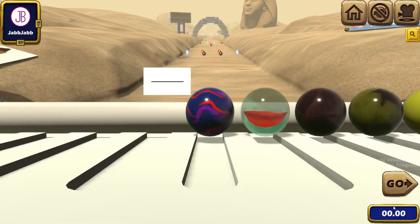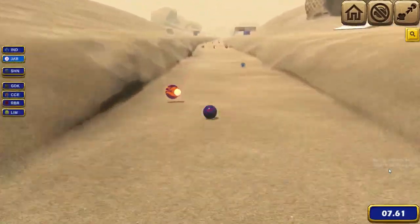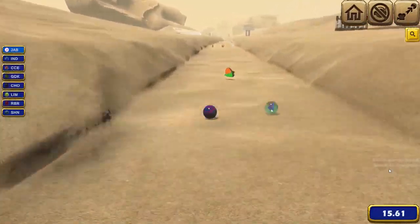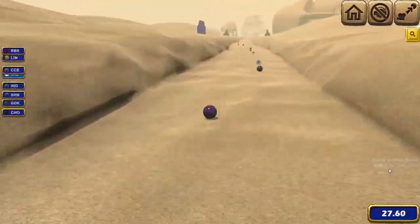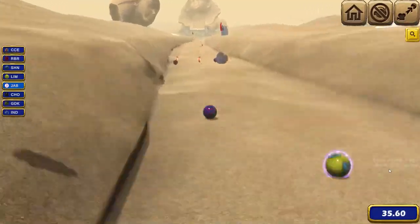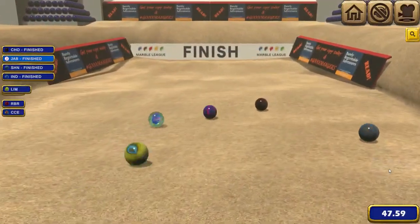Going into our next race, we try for a lightning bolt as the Indigo Stars also get one — making it pretty neutral between us. We both get boosts, then exchange lightning bolts with the Indigo Stars. The Limers lightning bolt us and so do the Raspberry Racers, and everyone gets past us outside the zapping range. We get a boost and another lightning bolt, get past lots of marbles and take the lead — but we might just get taken on the line again. The Chocolatiers win their second race and we finish second for the second time in a row.